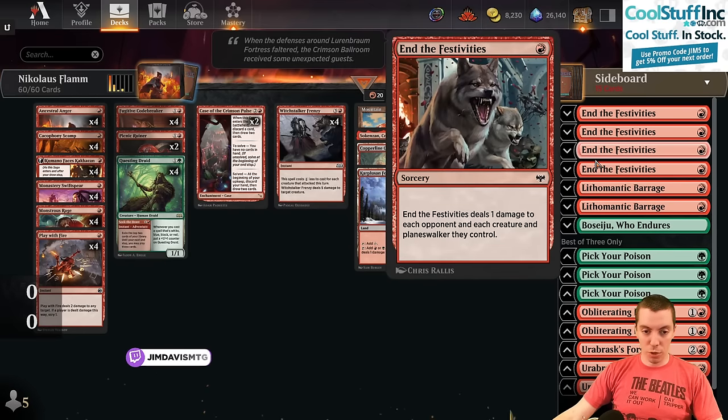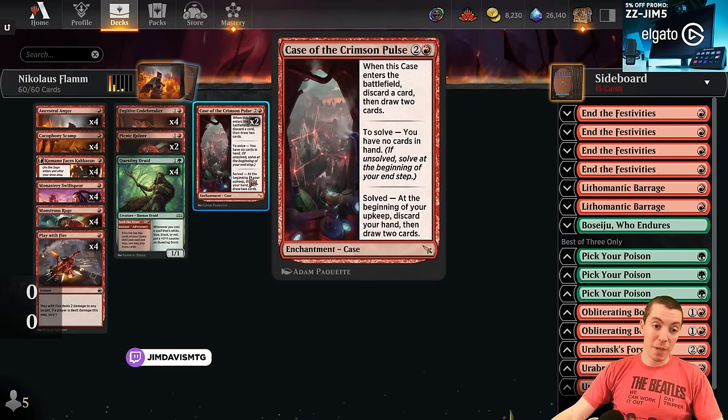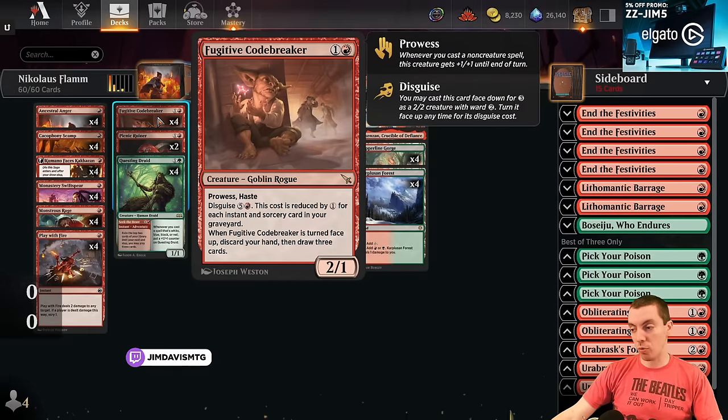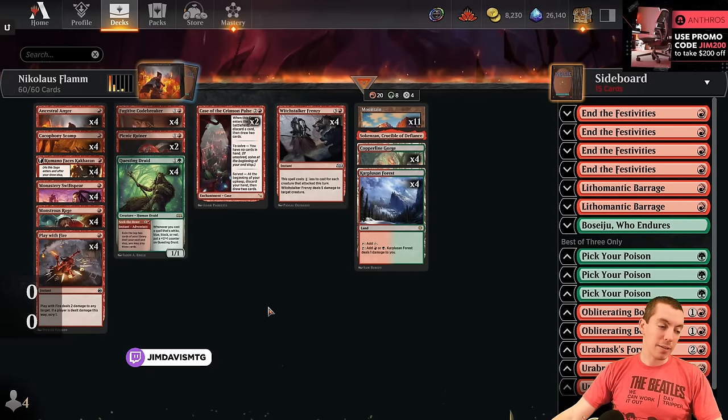We've got some anti-convoke cards and so on. Laying the beats — love four Frenzies here, I think it's huge. Only two cases though; I'm a big fan of Case. Codebreaker's also great. So a pretty cool looking deck if you like the aggro thing. Let's get right into the games.